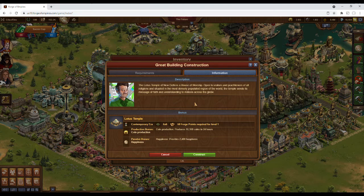So let's see why the Lotus Temple isn't really for us. The bonuses should look familiar — they are exactly the same bonuses as the Space Needle, which we agreed also wasn't worth building. Except that while the Space Needle only took up 6x5, the Lotus Temple takes up 6x6.